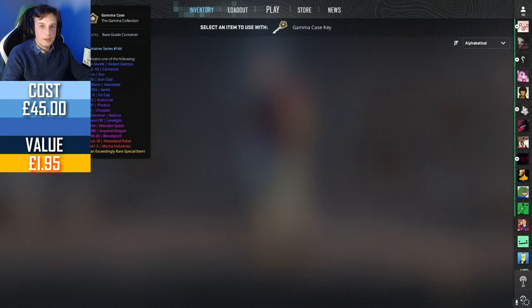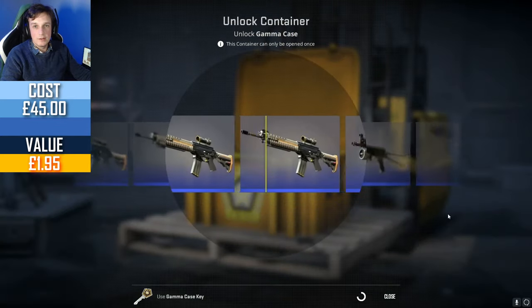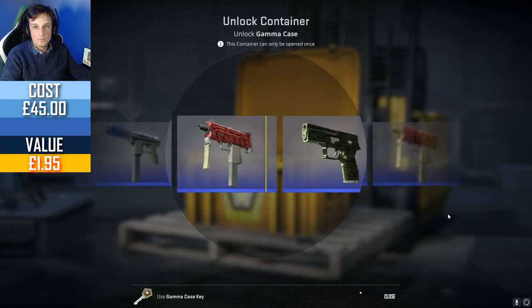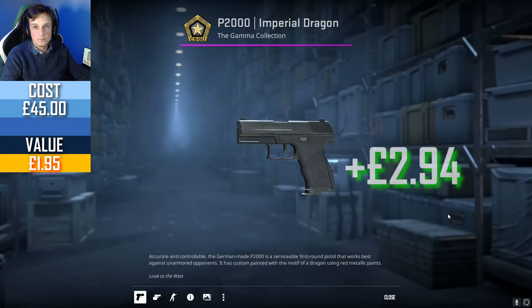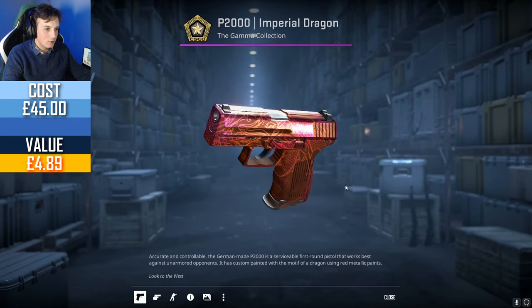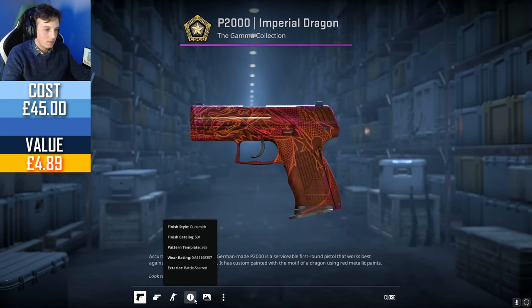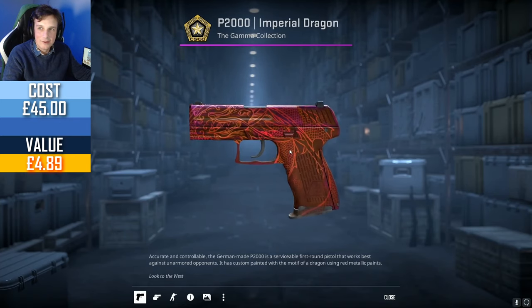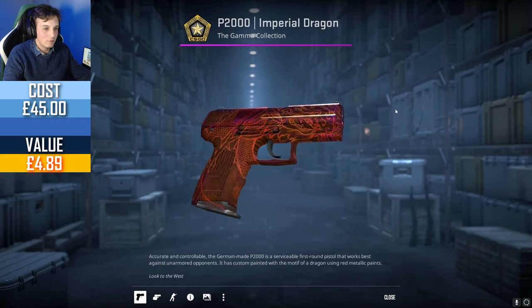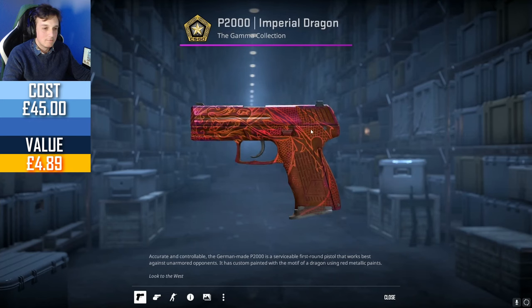Last case — I'm not holding my breath anymore. I don't think I've ever gotten anything good out of the last case. We know there can be another blue... wait, no — it's a pink! Okay, looks clean, but I think it's another one of those skins where the wear doesn't really show. Battle Scarred — honestly, how? This is like £2.50, which pays just about for the cost of the key or the case, really, but not both.